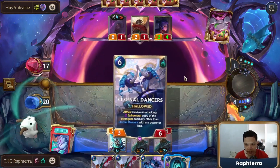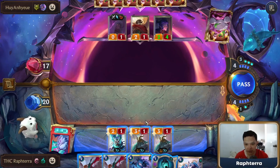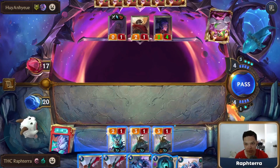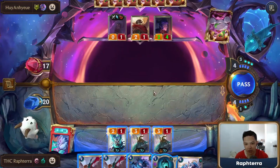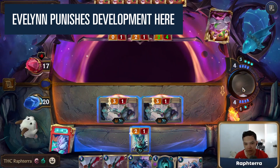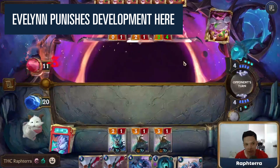So it might be an Evelyn. If it is an Evelyn, we don't want to play Gwen because if they Evelyn here, they're going to have a 5-5 blocker. We don't want them to have that. So I think I just open attack with my 2 Hallowed Units and deal 6 damage.